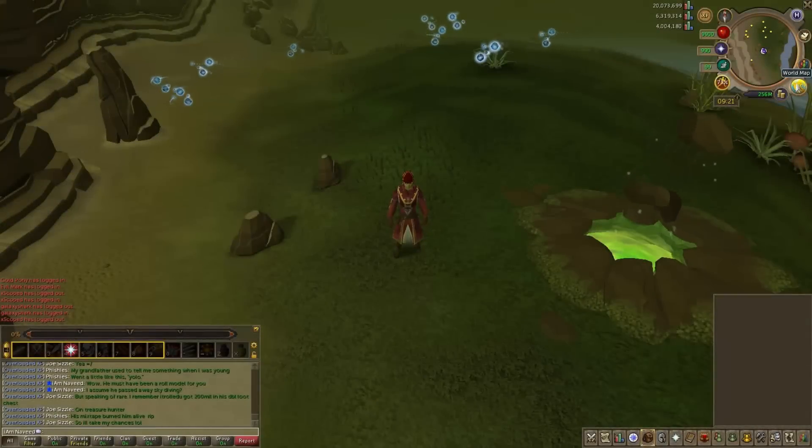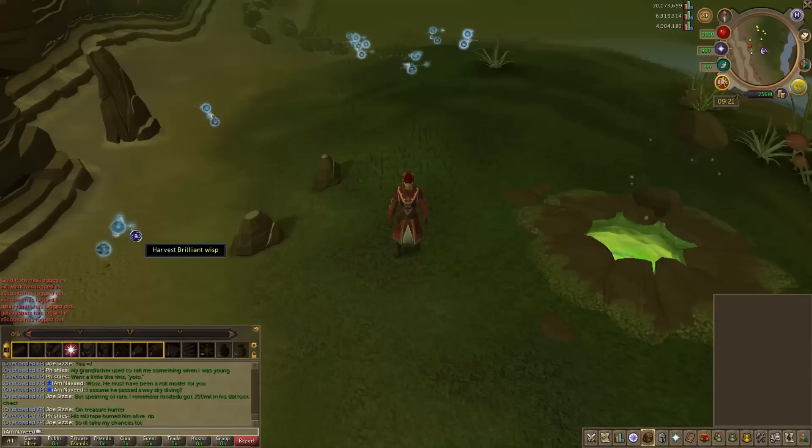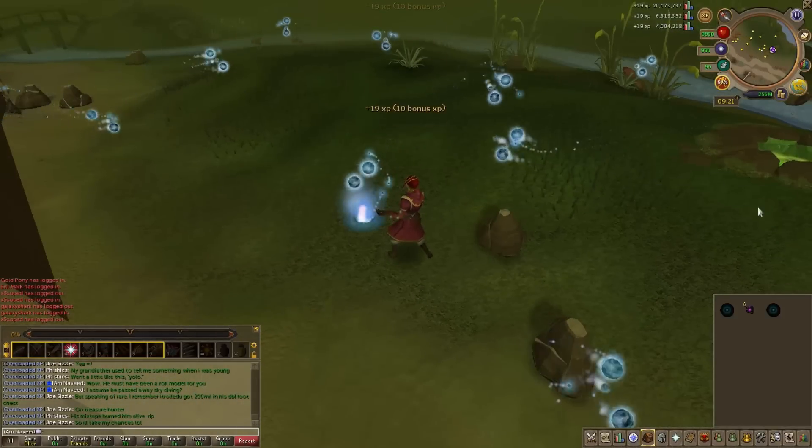From levels 80 to 85, we are going to be traveling northeast of Al Kharid and siphoning from the Brilliant Wisps. You will find there is 68,000 experience per hour here — a brilliant location.